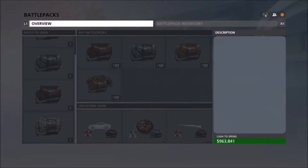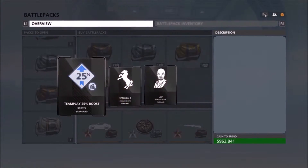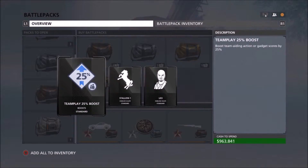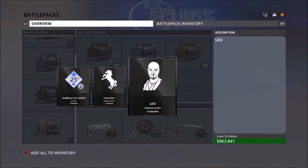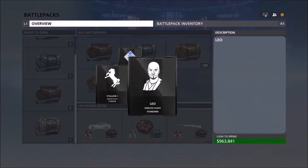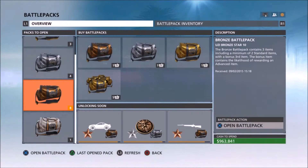Let's hope we can get some better stuff in this battle pack. We got a team play boost, an emblem, and another emblem. The Leo emblem is pretty cool, but they're not the most useful things. Hopefully we can get some better stuff.